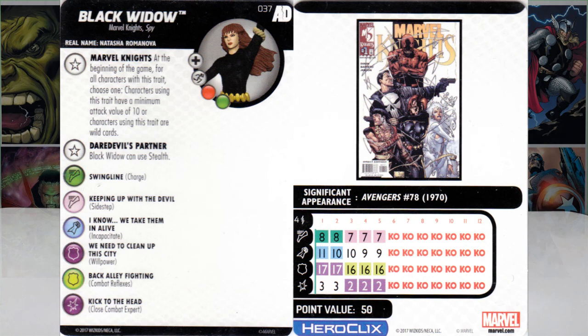Black Widow, number 37 — Marvel Knights, Spy. Real name Natasha Romanova. She ignores elevated and hindering for movement purposes. She has the Marvel Knights trait — we're going to cover this once. At the beginning of the game, for all characters with this trait, choose one: characters using this trait have a minimum attack value of 10, or characters using this trait are wild cards. That's just really versatile, and it makes sense with the Marvel Knights because they play with their team members a lot.